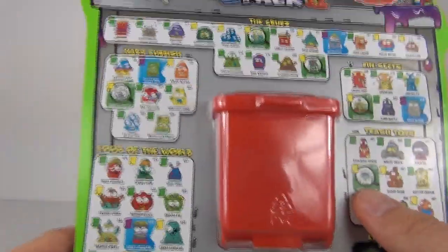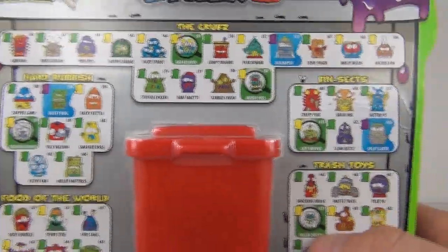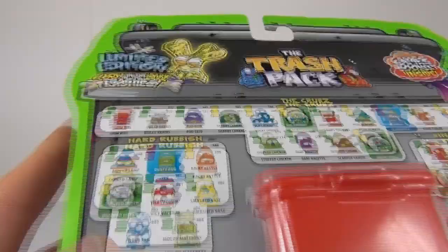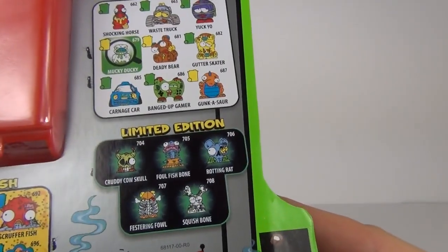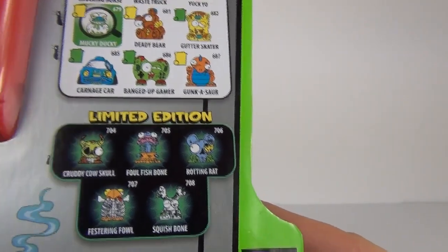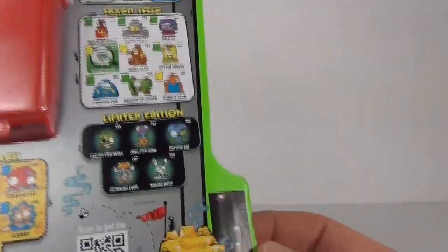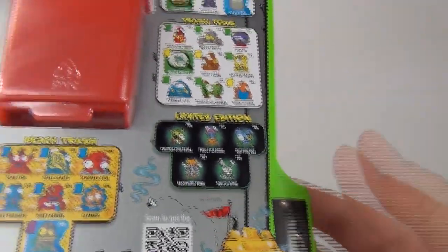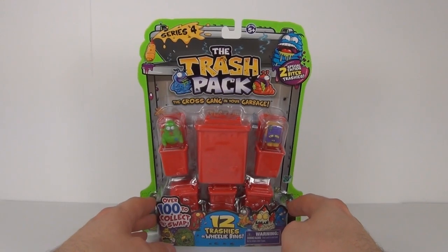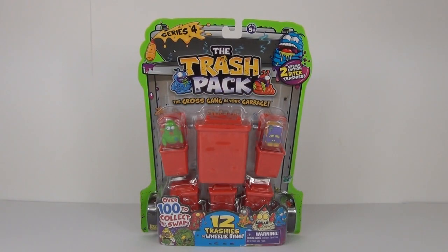On the back we get Beach Trash, Food of the World, Hard Rubbish, the Grubs, Bin-Sects, Trash Toys — that's a cool new section — and a limited edition of course. The limited edition ones are glow in the dark, as it says on the top. We get: Cruddy Cow Skull, Foul Fish Bone, Rotting Rat, Festering Foul, and Squish Bone — five awesome new limited edition ones to collect. Commons, rares, ultra rares, and special editions are also available. To buy these in the UK when they come out, they should be around nine pounds ninety-nine pence, though they haven't been released yet as I record this video.